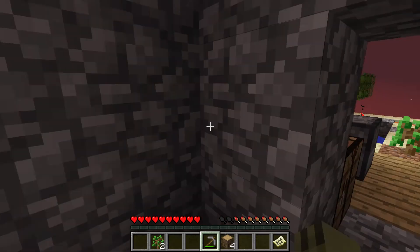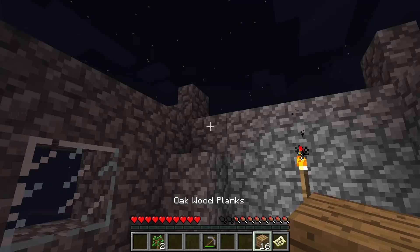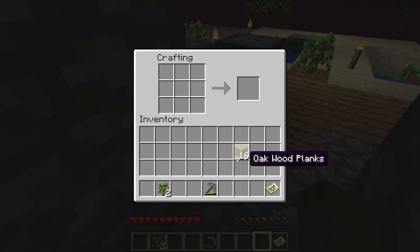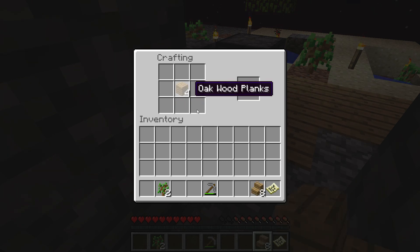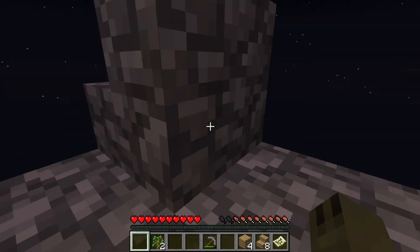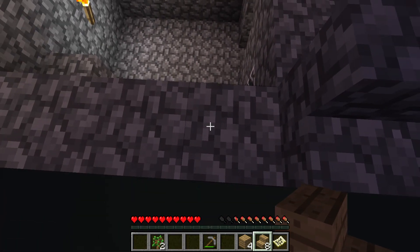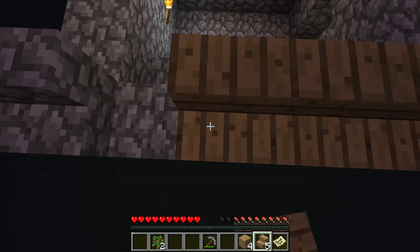I'm going to take the wood and see what I can do with it — turn it into some planks. I wonder how many stairs I can actually make out of this. Yeah, so I can get eight stairs there, just not bad. It means at least I can now start filling this in and making it look prettier, which is not what you're really supposed to be doing in this kind of map.